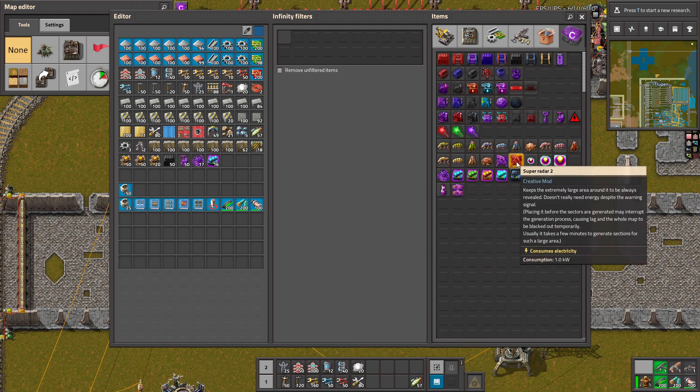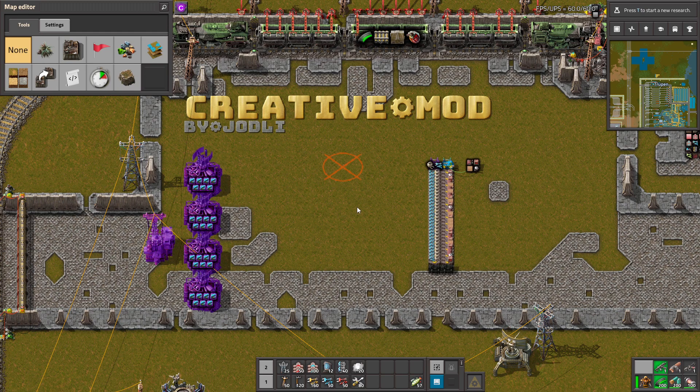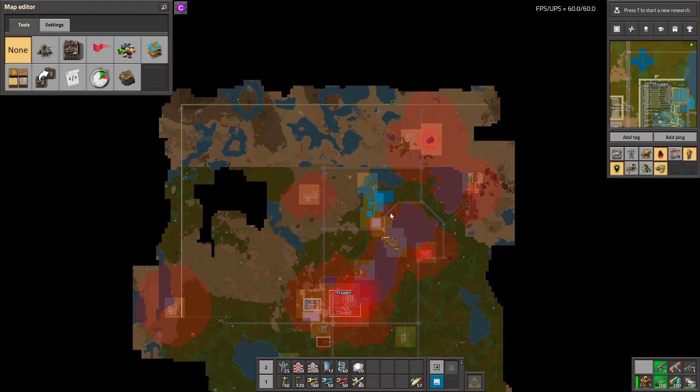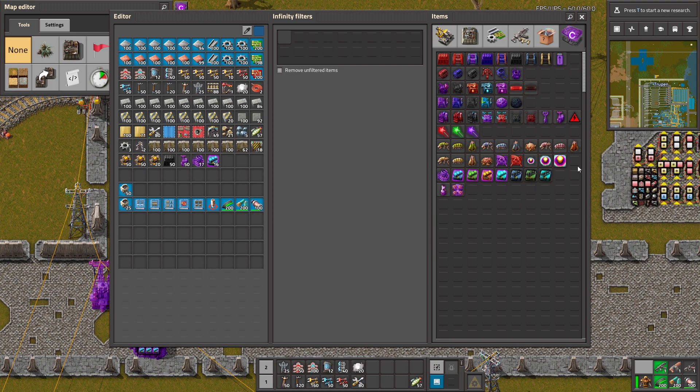There are also tons of different things you can test. For example, you can drop this item and after a few seconds the biters will attack this place. I don't know where the closest biters are, but they're going to attack here in a second.